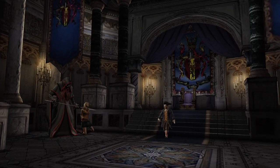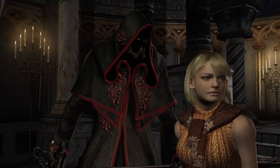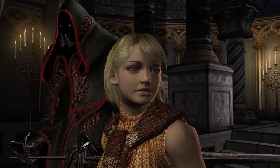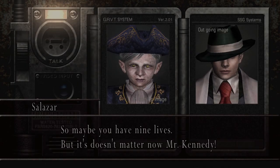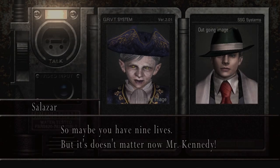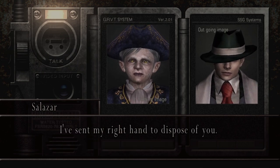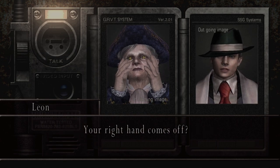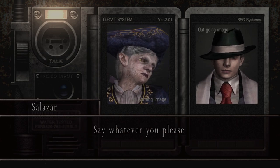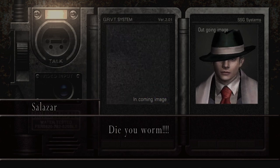We shall prepare for the ritual! Leon, you're alive. So maybe you have nine lives, but it doesn't matter now, Mr. Kennedy. I've sent my right hand to dispose of you. 'Your right hand comes off?' — yeah, there are some questionable jokes in this game.